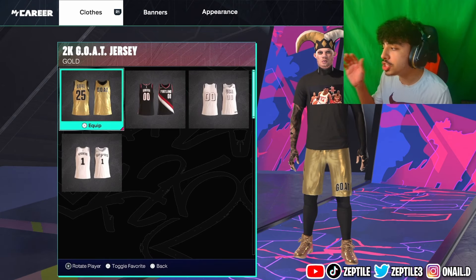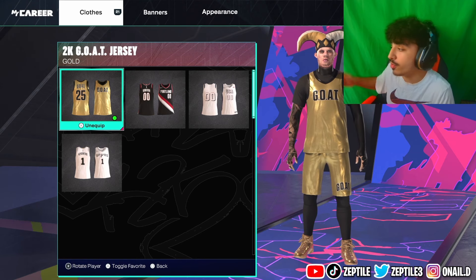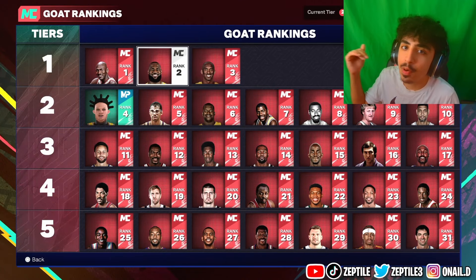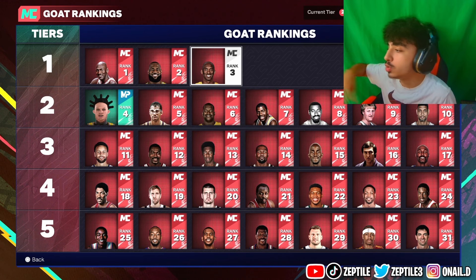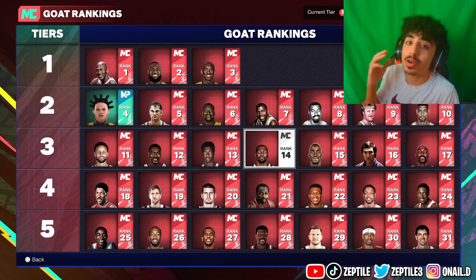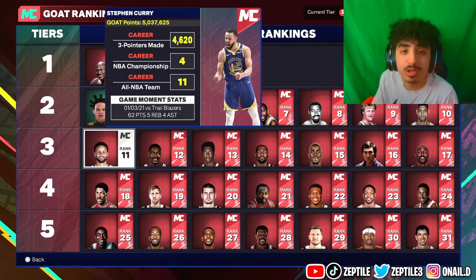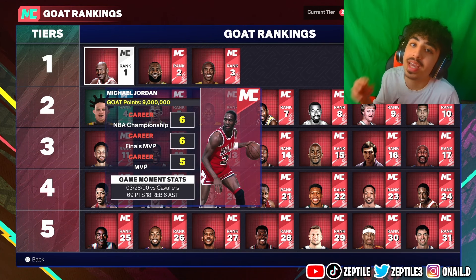But if you guys are here to actually get the golden outfit because it just looks sick — I mean, how can you go wrong with this? Here's the back right here. I'm going to show you how to get it right now. If you go to MyCareer and go to GOAT tiers, 2K basically ranked every NBA player. Michael Jordan is number one, LeBron is number two, Kobe is number three, and I'm actually at number four. You do not need to go all the way up to tier two. For tier four, you get the shorts. Tier three, you get the jersey. Tier two, you get the golden shoes. And then tier one, you get the goat head.